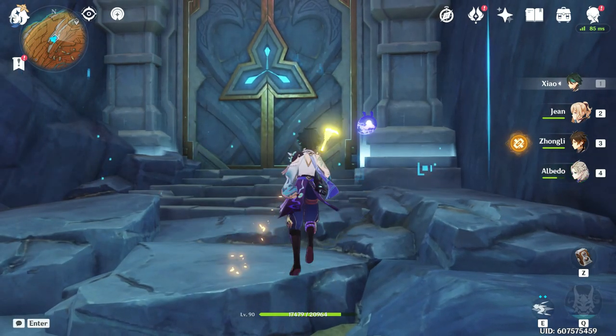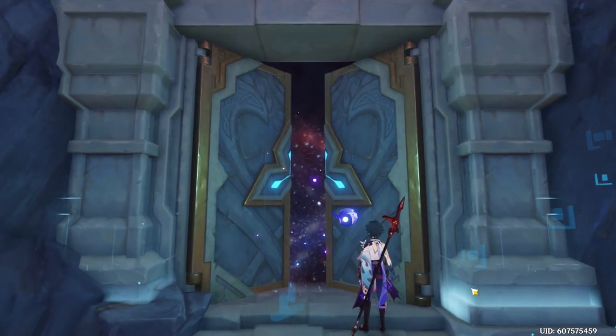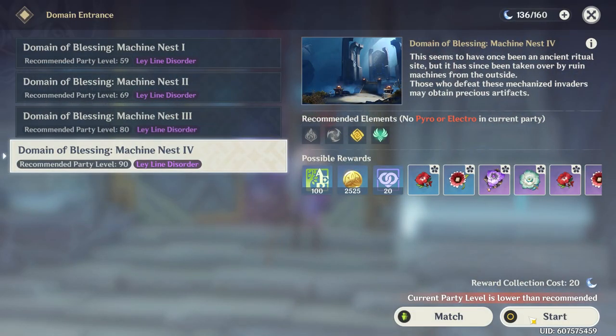Hi everyone, I'm Cloud, and today we're going to be spoiling our Ayato by spending 800 Resin on the new Lost Valley Domain.